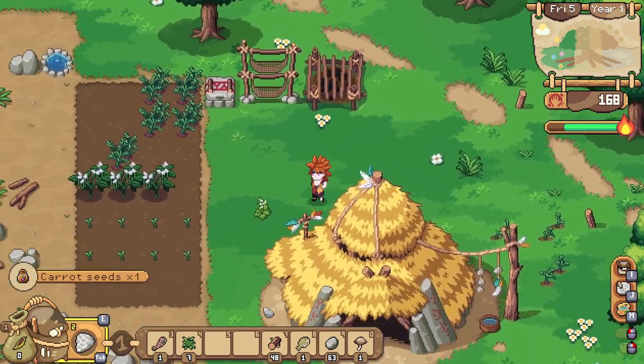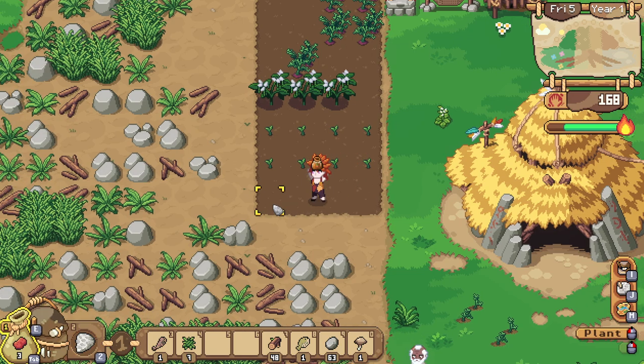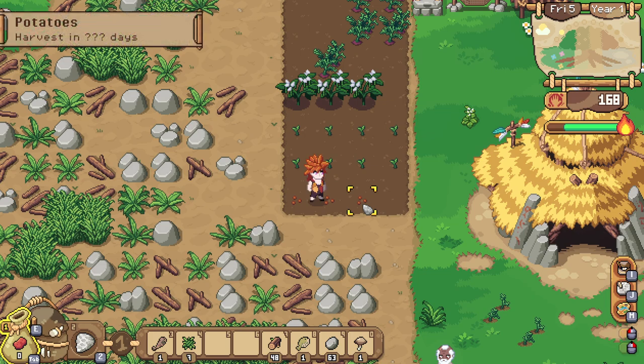Then you'll find seeds in the wild like this — there's all sorts: potatoes, carrots, green beans, tomatoes is what I've seen so far. Then you press number one and tab until you hit something that you need to plant.